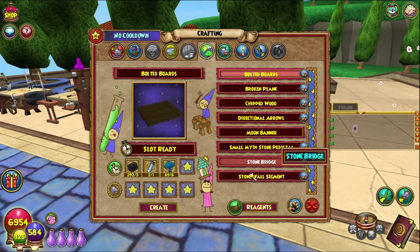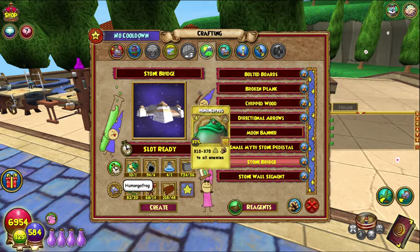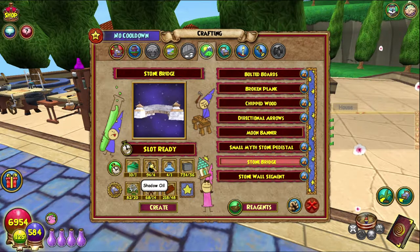The outdoor stone bridge requires one Humungo Frog TC, which you can get from the bazaar — there might be other vendors around the world, it's definitely not Fitzhume. It could be the librarian in Wizard City, but I'm not 100% sure. I got them from the bazaar. Shadow oil you can buy from Celestia, same with glass vials.